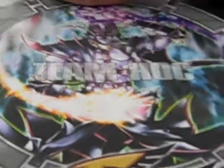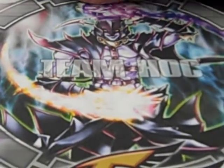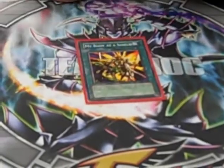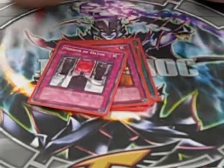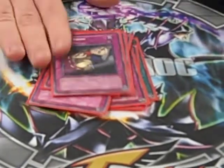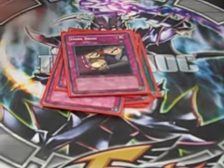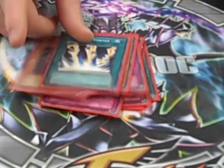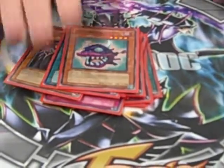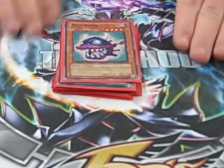My side deck's really not together — I just threw this deck together, it's janky. It's a bunch of random stuff: another My Body As a Shield, Trunade, two Mirror Forces, two Solemn Bribes — these were mained but I took them out to make room, so they might go back. Two Vanity's Fiends, another Vortex, a Trap Eater — that's legit, for no reason at all.